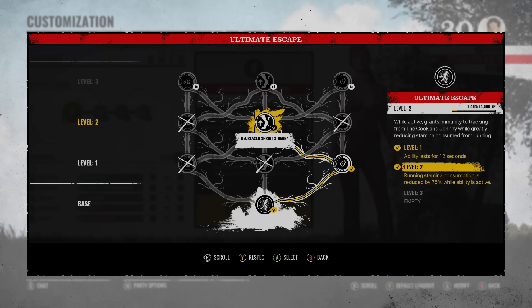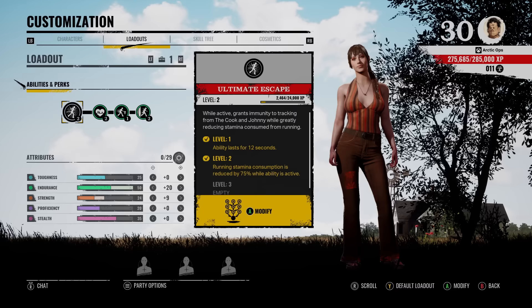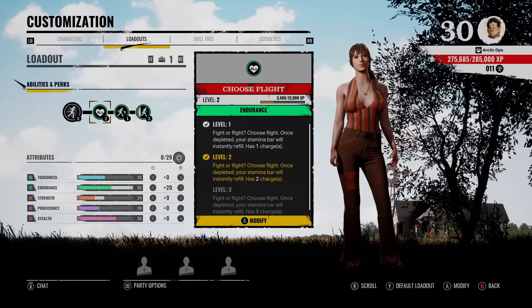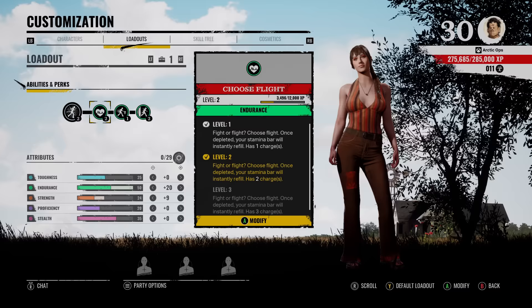The first level I went with makes the ability last for 12 seconds, and for level 2 I went with decreased sprint stamina — running stamina consumption is reduced by 75% while the ability is active. So crazy stuff, Julie can be running for a really long period of time. For the perks, our first perk is Choose Flight. Once your stamina bar runs out, it automatically and instantly refills itself fully, which is insane. I have this perk at level 2 so I get two charges.